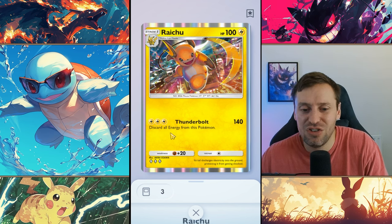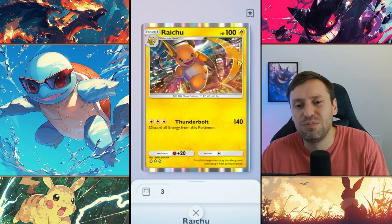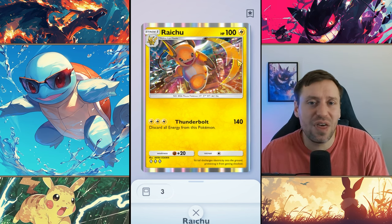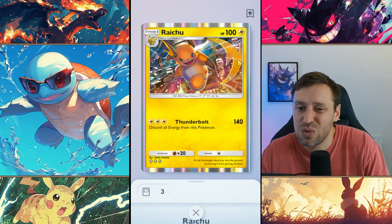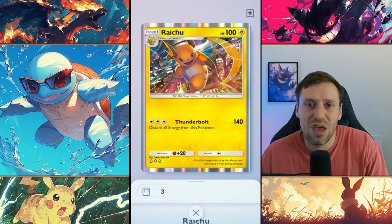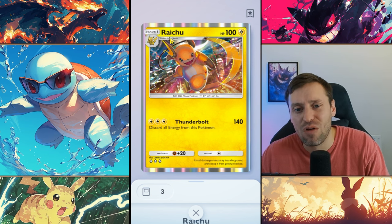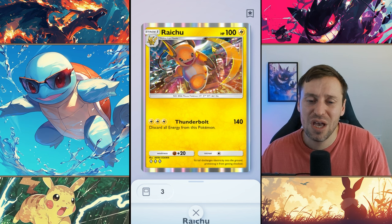We've got tricks and tips to work around this so Raichu can just keep popping off. His HP is a little on the low side at 100, but electric Pokémon hit hard and are usually a little squishy, so it makes sense. Also, he's not an EX card, so he only gives our opponent one point. I hope they bring out a Raichu EX card though, because that'd be sweet — I love Raichu, great card.